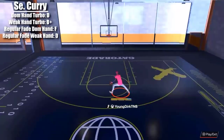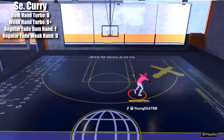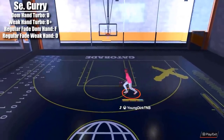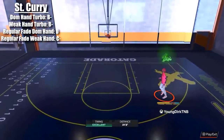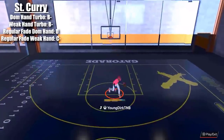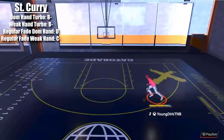Seth Curry — how are you a Curry and your fade sucks? But the weak hand turbo isn't bad — it's a B-plus. The regular fades though — come on, it's a Curry. Speaking of Steph — the dominant hand and weak hand turbos are okay, not the best, just quick, so I'm giving those a B-minus. The regular fades are not too good. How are you gonna do this to Steph — the best shooter of all time?